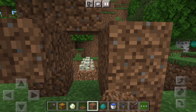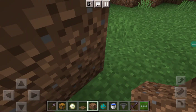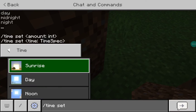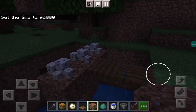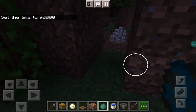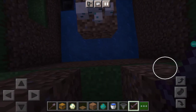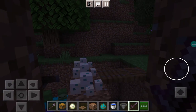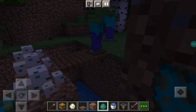You can make the killing hut out of any material you want. Now we can go and change it to night. Okay, so now it's midnight. All you have to do is spawn zombies like this, then go to the killing chamber and just hit them off like this.